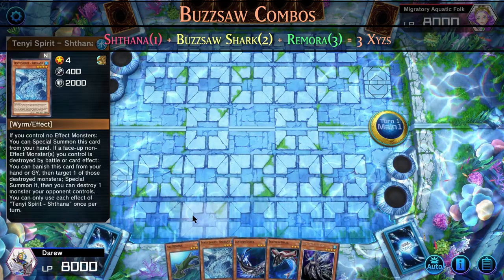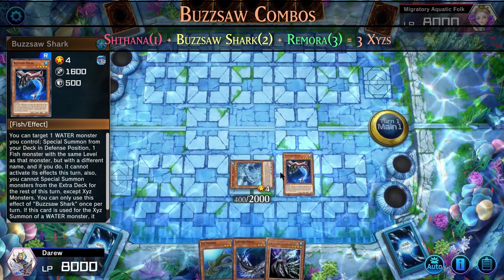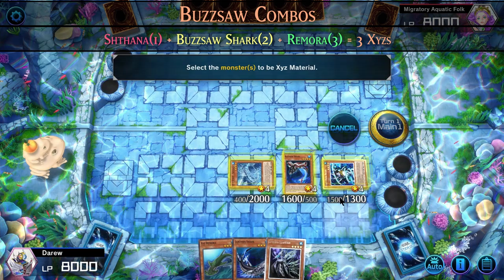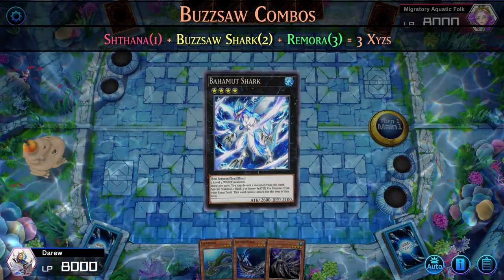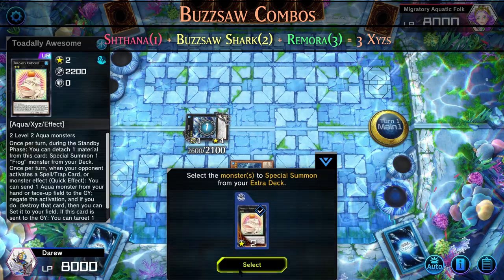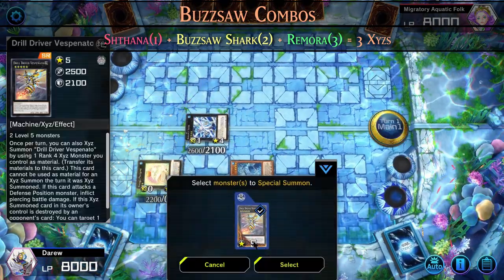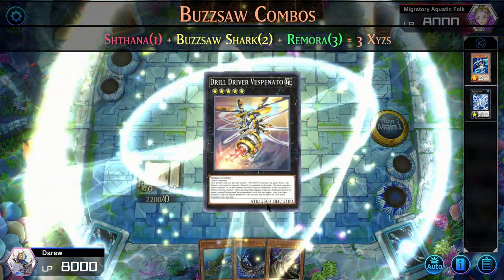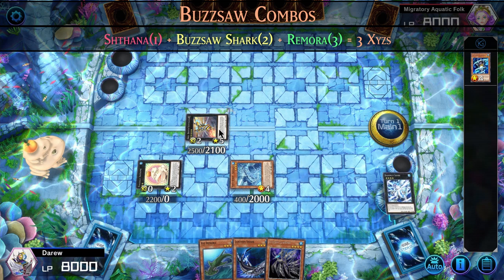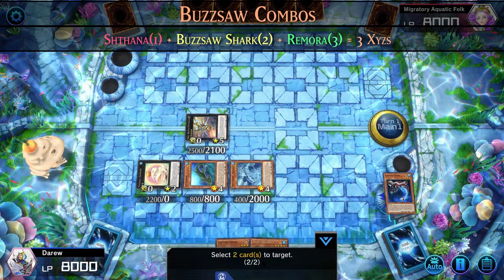In this combo we'll be using Buzzsaw Shark with Xyz Remora. We'll special summon our extender, then normal summon Buzzsaw Shark. Buzzsaw Shark targets our extender and special summons a level 4 fish from the deck. We then Xyz summon into Bahamut Shark using our two level 4 fish, special summoning Xyz Remora. We detach one material from Bahamut Shark to summon Totally Awesome, then special summon Vespinado. We then detach two materials from Vespinado with Xyz Remora, special summoning Xyz Remora, and then special summoning the two fish from the graveyard.